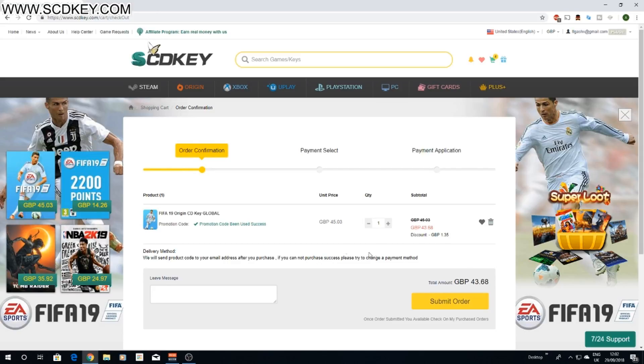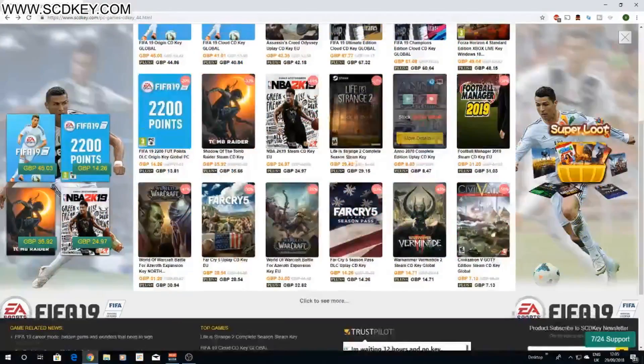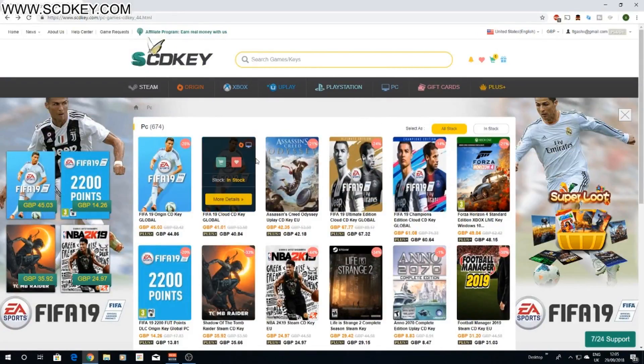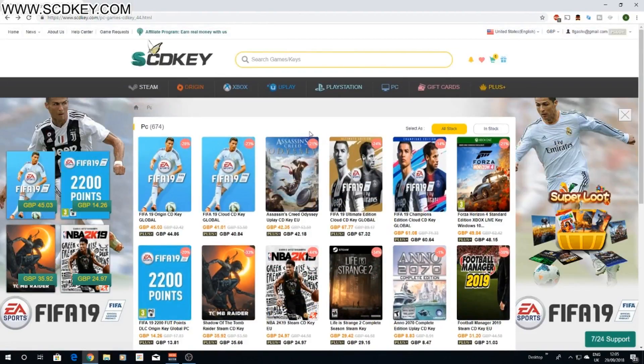I highly suggest if you guys are on PC you go ahead and use this website. There is a link in the description down below where you can find this website, and I've also left down the coupon code that you can use as well. There are also a couple more links where you can get Windows 10 for cheaper and Office 2016 and whatnot. But yeah, I hope you found it informative or useful — use this website, it's very good, and I'll see you guys later.